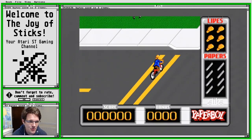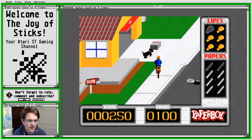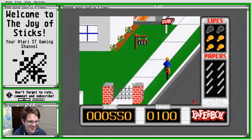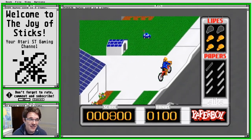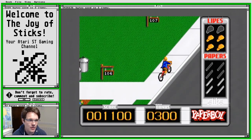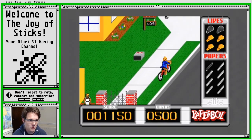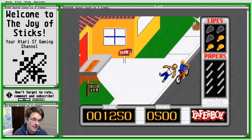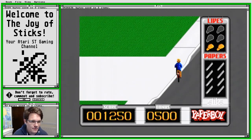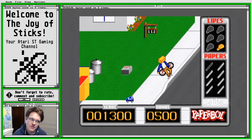Basically, you work through your paperboy's working week. We're starting here on Monday and you've got to deliver papers — roll through the street, avoid obstacles. Press the fire button to deliver papers. If it's a colourful house, that's a customer — you've got to deliver them a paper by pressing fire and chucking the paper, hopefully into their mailbox. Or hitting their door as I just did. There are also people that aren't your customers.